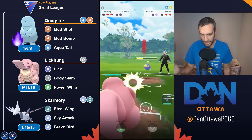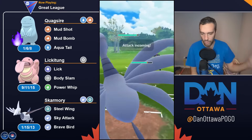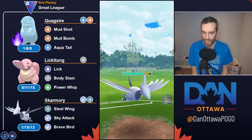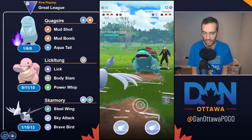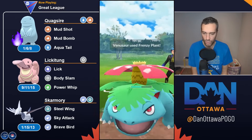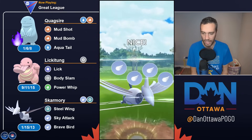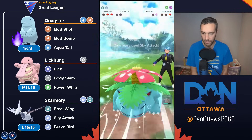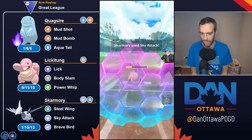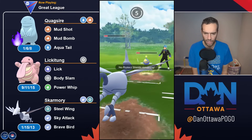Luckily in this matchup, as you just saw, we both have Quagsire on lead, we both go down at the same time, we let the game decide who's coming in. I got the Lickitung, they got the Lantern, and now I have Skarmory on a Venusaur. If this was a reverse matchup — Skarmory on the Lantern — I would have lost.